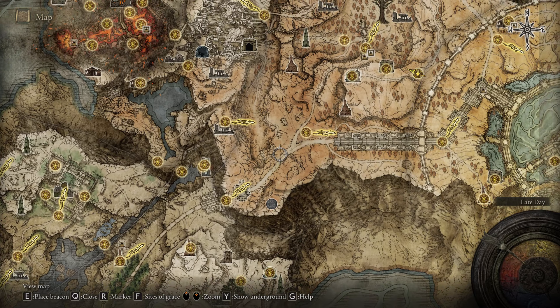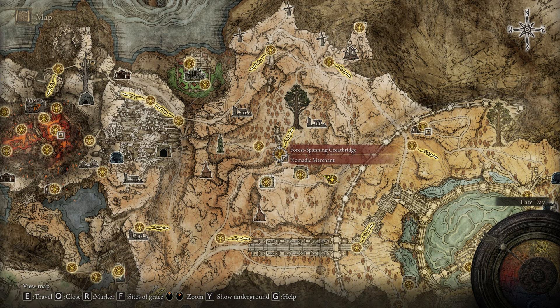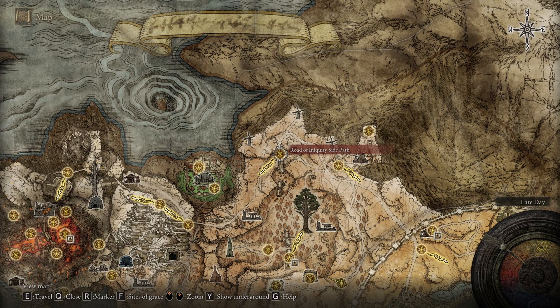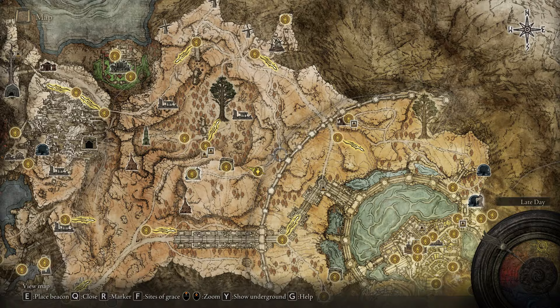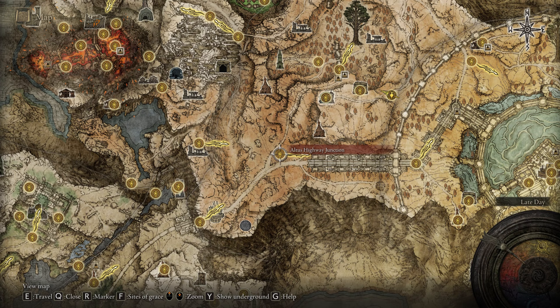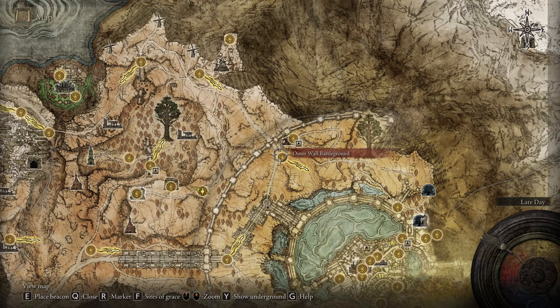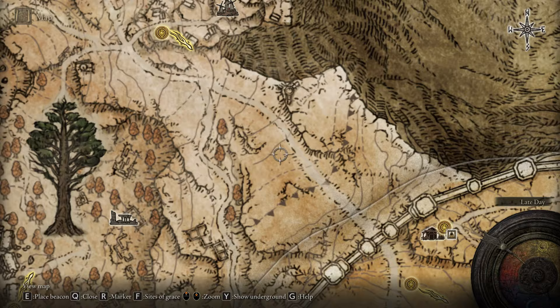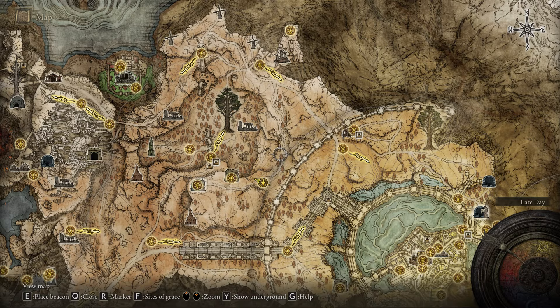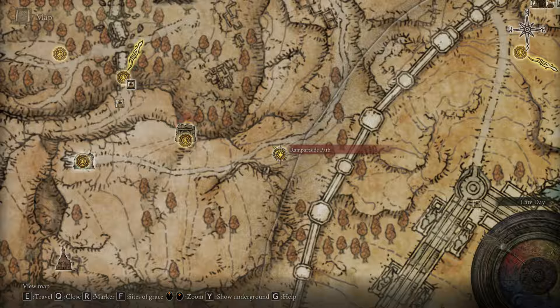Go back to the Grand Lift of Dectus — from this location I'm going to show how we can find that painter. From the Grand Lift of Dectus, make your way to the Altus Highway Junction. Here you have two different paths. One goes north where you'll find the forest spanning great bridge with a teleportation device that teleports you to the north side; then take the road on the right and follow the path to the Rampart Side Path. The second way, which I think is a little easier, is to go south from the Altus Highway Junction on the big bridge, go around the capital to the outer wall battleground, exit the capital, find the crossroad, and go back south to the same Rampart Side Path. We're going to take the horse and start the journey from this location, and we're going to get some bonus items.